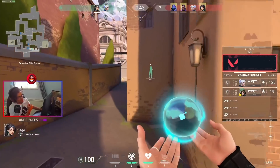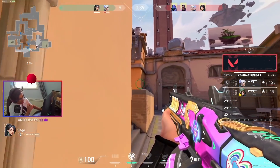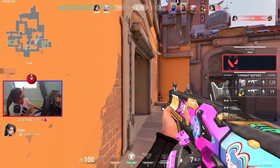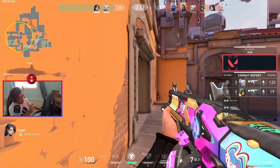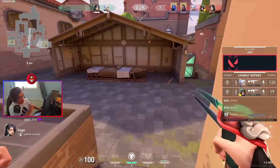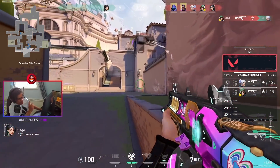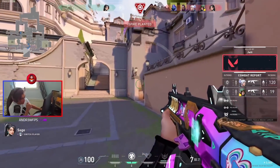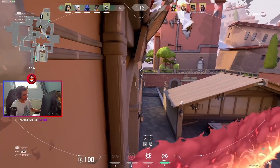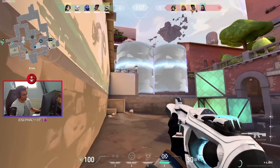That setup I did on B site — that was a setup that Dapper did in the Sentinels game, I think yesterday or two days ago. Essentially what you're doing is you're baiting with the one-way on the right side, so people are like 'okay there's a one-way' and they're focused on pushing it. When that happens, people usually forget to check cubby. So you bait with the one-way and then you kill people from the cubby. It works out really well. One more — raise is still tiles, they're pushing into B.